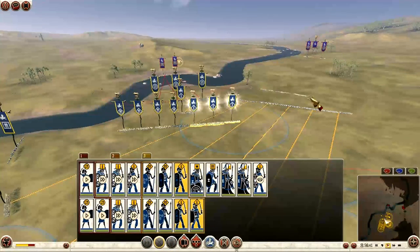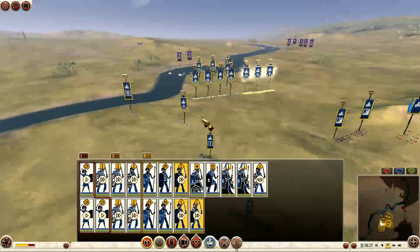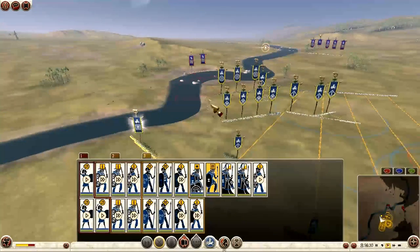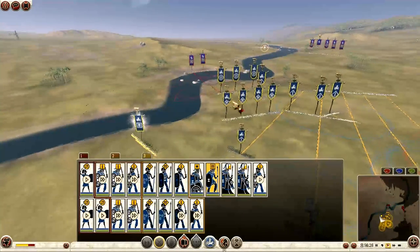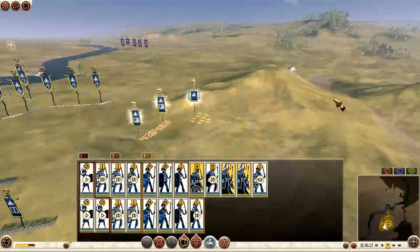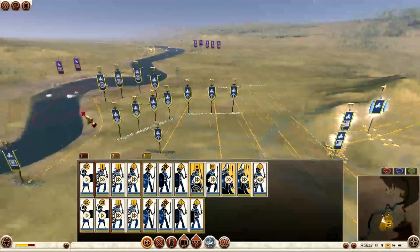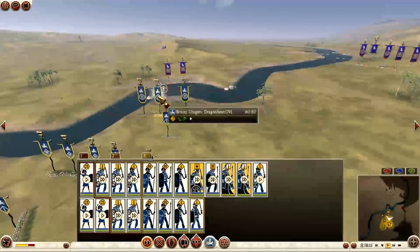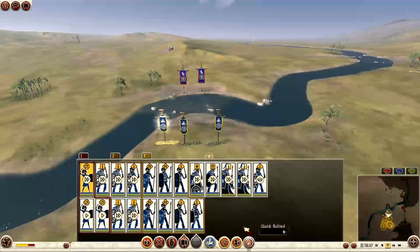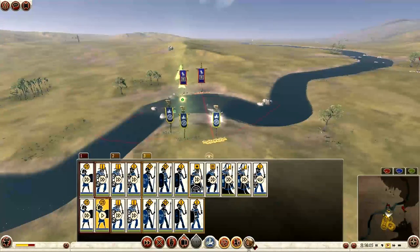I select three units and bring them forward as well because I've just spotted that he actually has a lot more units than I anticipated on my side of the river. I bring my spearmen forward to support my slingers and bring my chariots around the flank, trying to surprise him on that right flank. My slingers are doing a pretty good job so far, getting some shots in. I get them all on quick reload and attack.